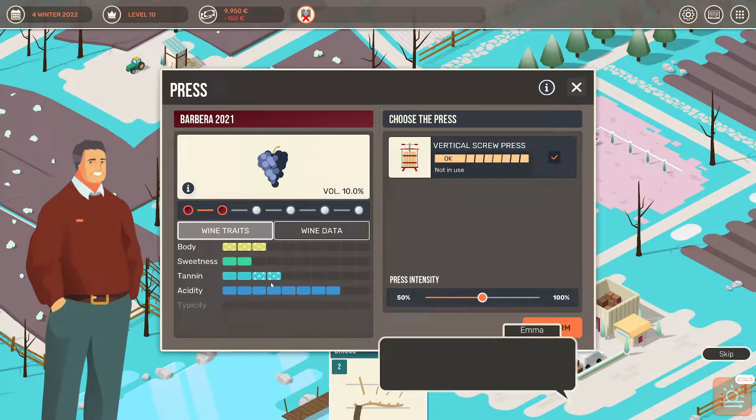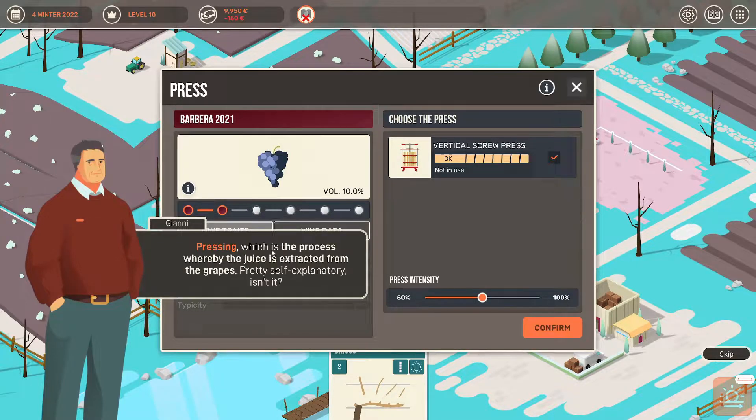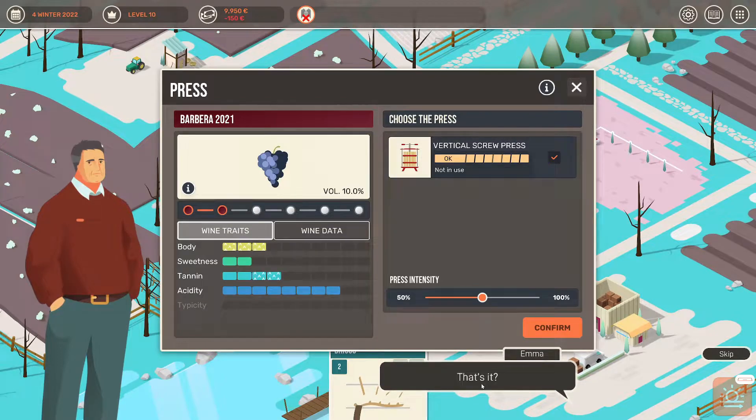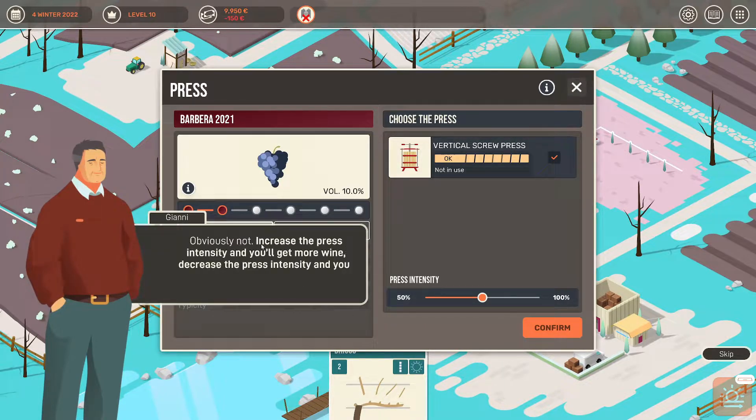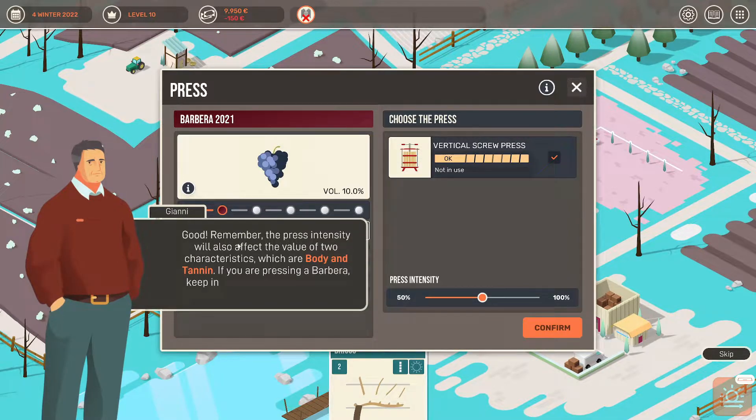You're taking this seriously — the sooner you accept that the better you'll feel, trust me. So what's on today's menu? Pressing, which is a process whereby the juice is extracted from the grapes. Increase the press intensity and you'll get more wine; decrease the press intensity and your wine will be better quality. Are you writing this down? Nope, because it goes in the tutorial. Good, remember.